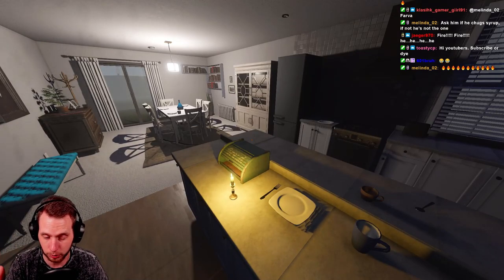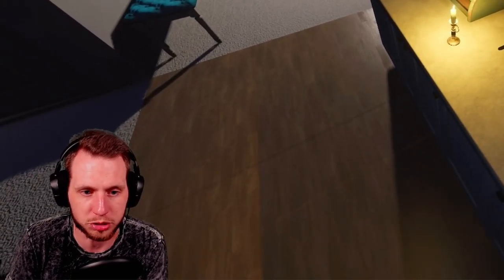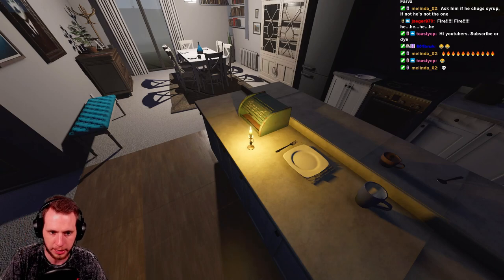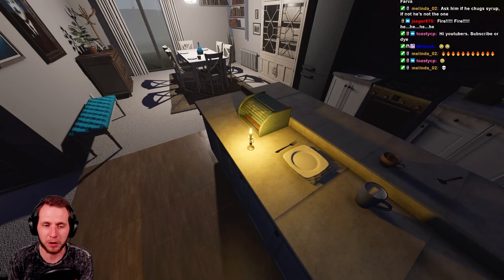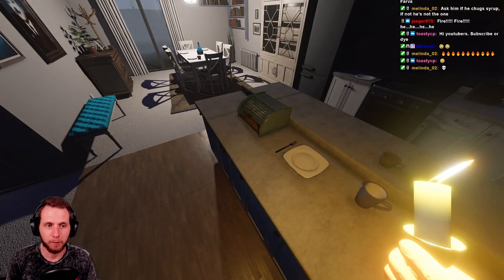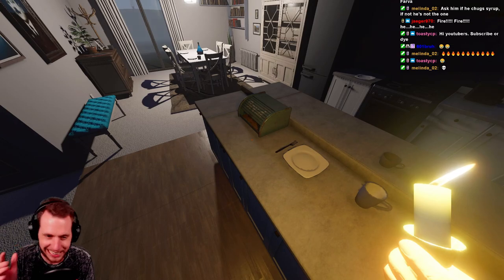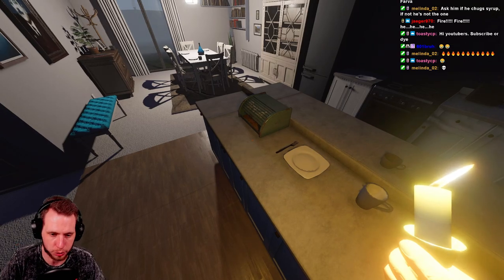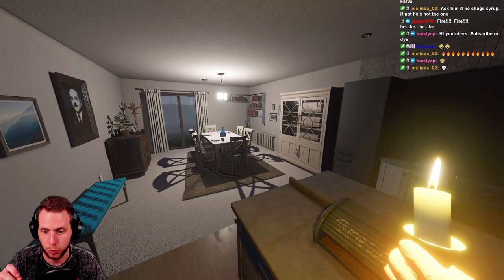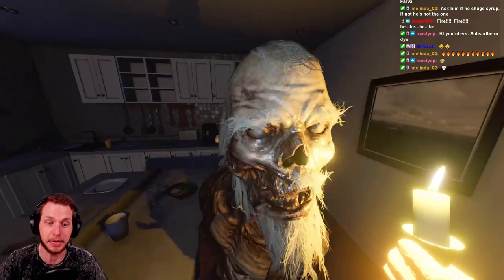We're past the point of talking about evidence equipment — now we're talking about ghosts that have specific interactions with specific pieces of non-evidence equipment. The candle is beneficial for preventing sanity drain. It used to be that if you lit a candle and held it in your hand, your sanity would not drain at all, but they nerfed the candles. The tier one lasts for three minutes — when you light it, it will burn for three minutes, and obviously the ghost can blow it out at any time.